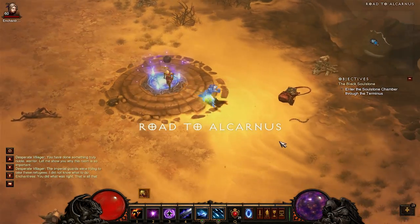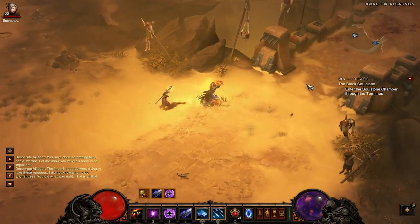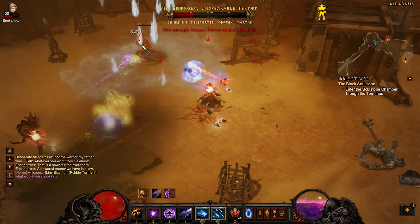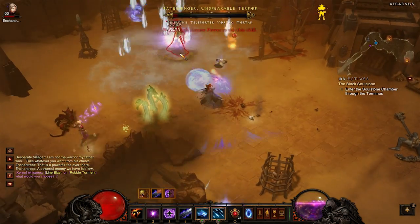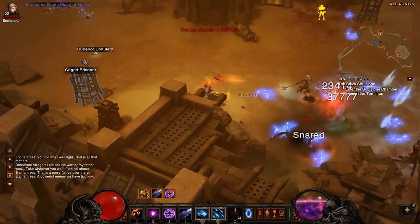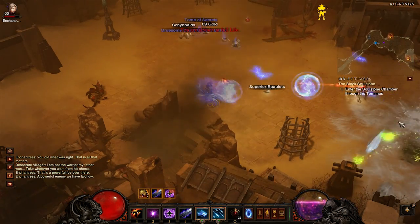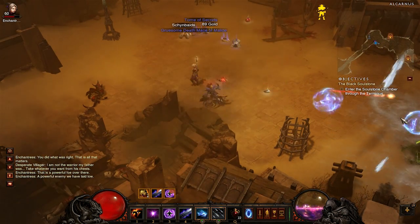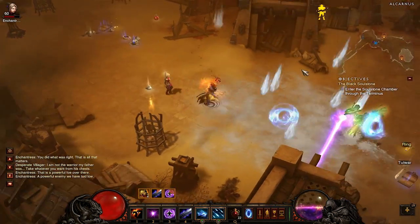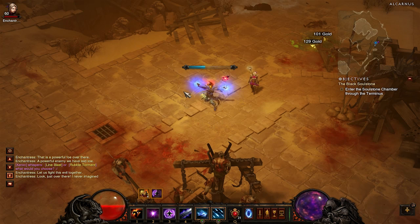The next waypoint to go to is the Road to Alcarnus. This is guaranteed about 1 to 3 elite packs up past the bridge in the little city-type area. You get a rare spawn here, but rare yellow-named mobs on their own don't drop blues anymore, so they're almost pointless to kill. It's 1 to 3 packs guaranteed, so go through there really quickly — it doesn't take too long and the groups are really easy.